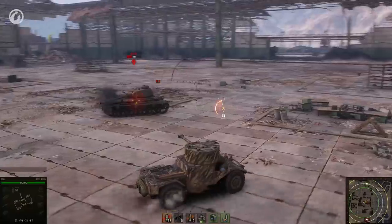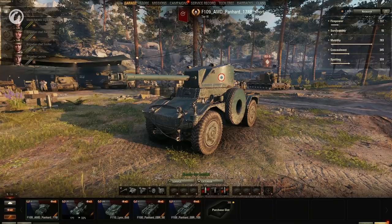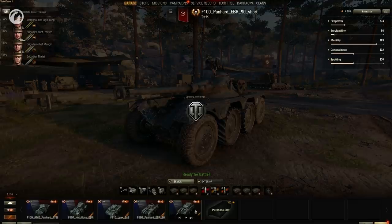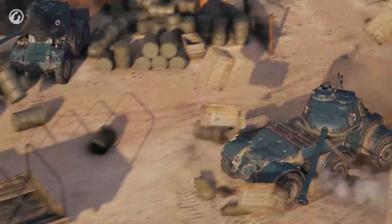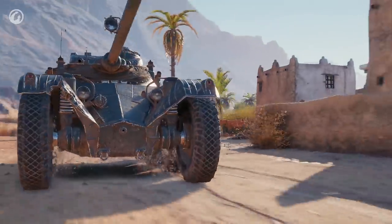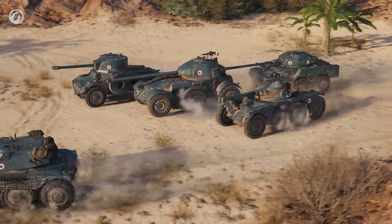First and foremost, do not stand still — ever. Wheeled vehicles are all about speed, fast movement across the battlefield, spotting, and dealing damage from unexpected positions. Note that the number of crew members on all these vehicles does not change from tier to tier. As a result, by Tier X, you will have a seasoned crew ready for anything. Wheeled vehicles bring a brand new experience to the game — they move fast but have thin armor. A combination of high speed and poor view range encourages active play. In battle, wheeled vehicles rely on their guns featuring good stabilization and accuracy but low damage per hit. Wheeled vehicles constantly unnerve opponents who fear they may be attacked at any moment from any direction. It's time to test them in combat.